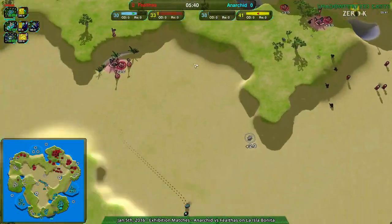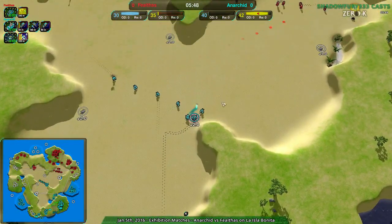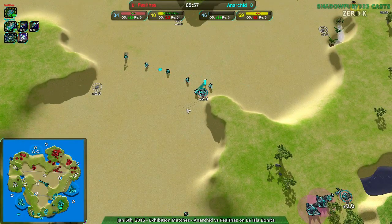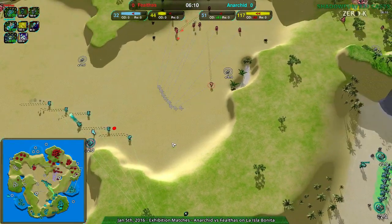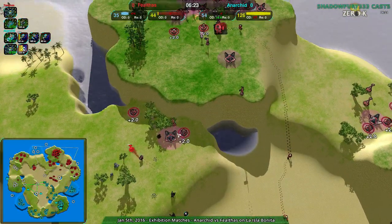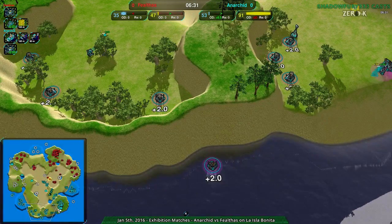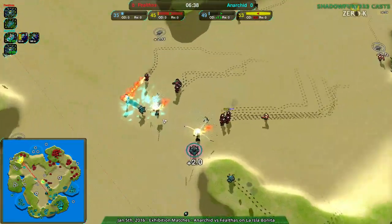What I find cool about this map is that the center area is big enough that amphibs aren't that dominant. Adansonia is much friendlier to amphibs than La Isla Bonita. On this map there's actually some call for going straight bots — you have to defend the water a little bit, but there's less water to be used against you. I'm curious to see if that becomes a thing. They could just use cranes to get those last few metal extractors over in the back.